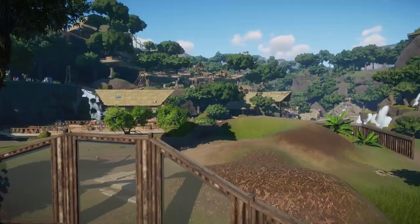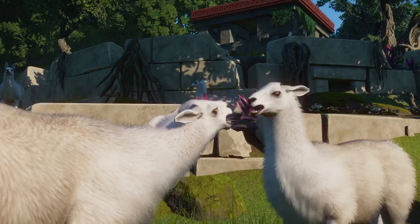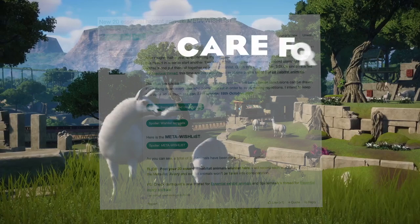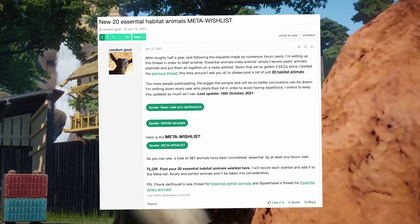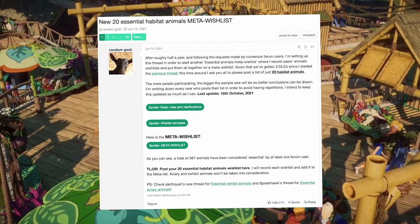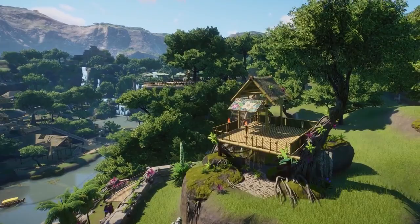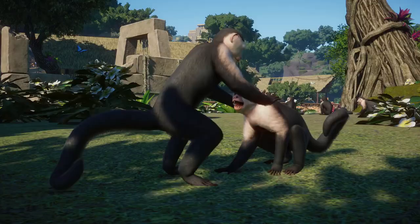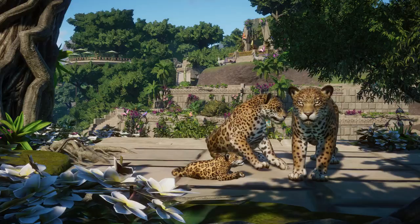But today, we're going to tackle something a little bit more different — something that adds, rather than changes. Planet Zoo player Random Goat, hell of a name by the way, has been the caretaker of the 20 new Essential Habitat Animals meta-wishlist for quite some months now, going back through three DLCs in the past. Let's just call it the Animal Meta-wishlist at this point — it has well around 400 species on the total wishlist.